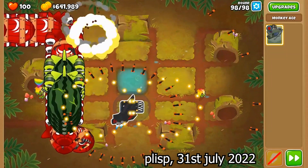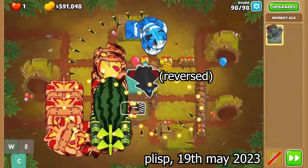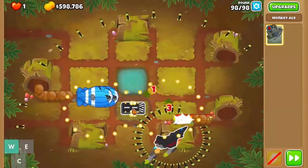The most honorable mention goes to Sky Shredder, both 5-0-1 and 5-2-0, being proven to be able to solo round 98 on Logs with woo and reverse patterns seamlessly integrated into the micro style.